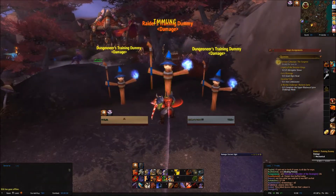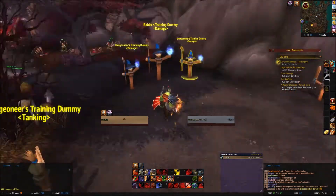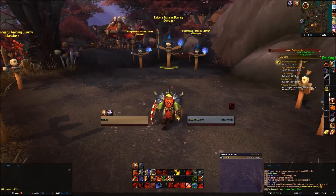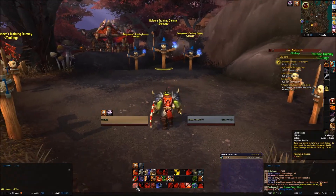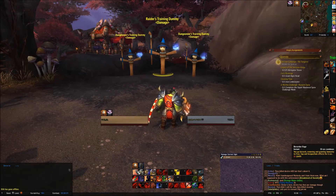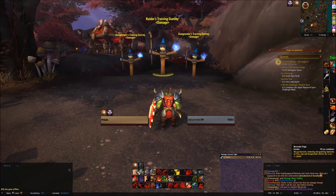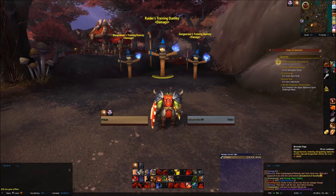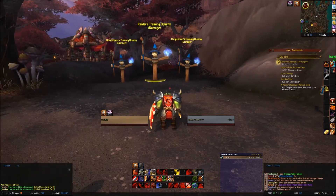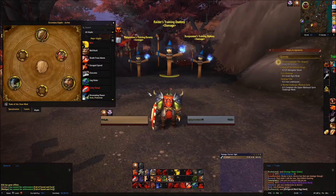So this is how I do my opener. Charge doesn't give rage, which is annoying. Long range you do your normal charge, short range you do Shield Charge, but you have to make sure you're keeping up your Shield Charge buff all the time. Also make sure you're using Berserker's Rage for the 10% damage increase as much as you can. Anyway, let's jump into the opener — but talents first.